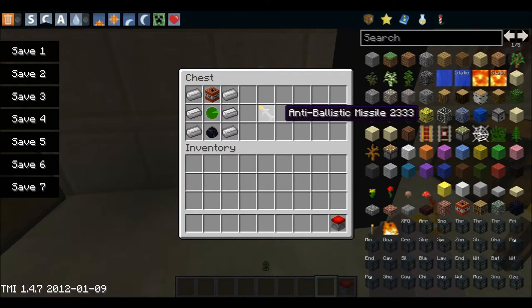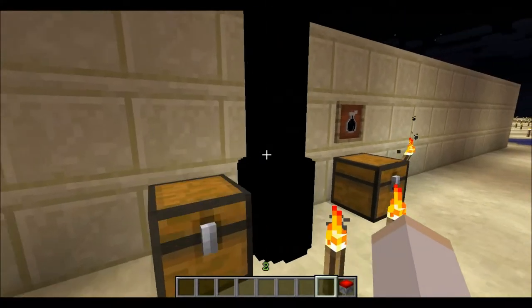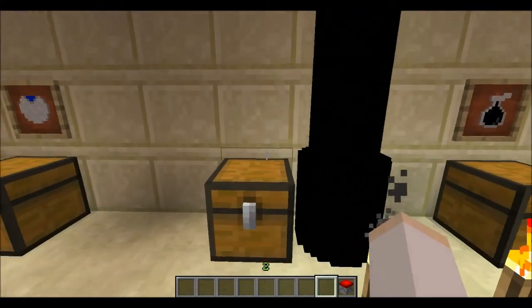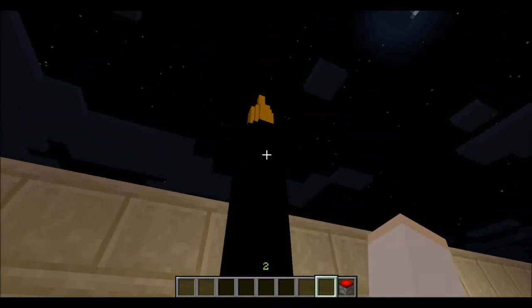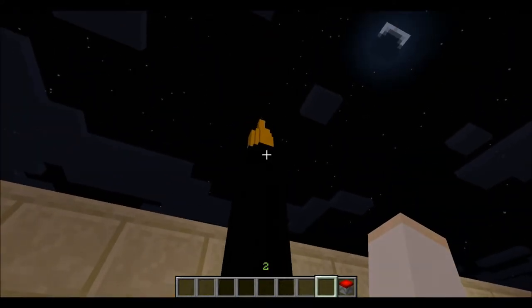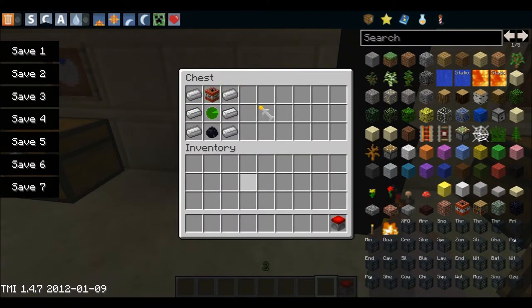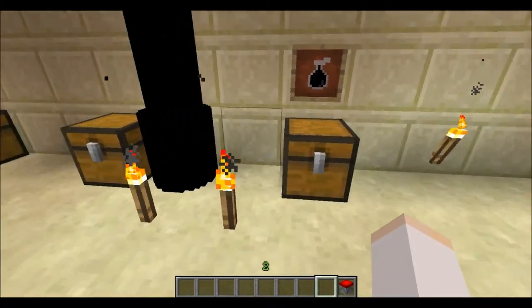This is an anti-ballistic missile. If you shoot it up, it will detect a block in an 80-block radius and will actually explode near or on the ground. You need 6 iron ingots, 1 radar, and 1 heavy matter. That will give you an anti-ballistic missile.